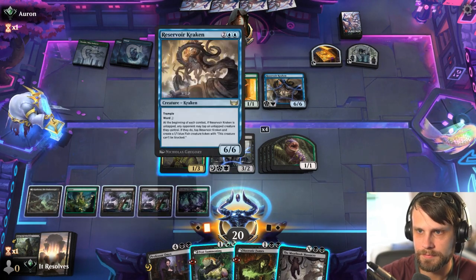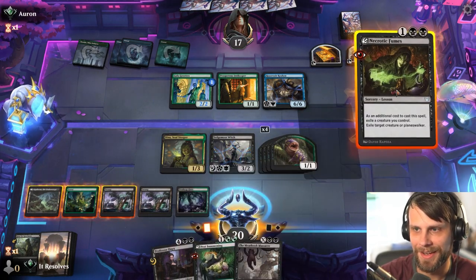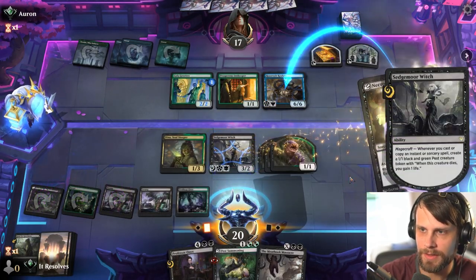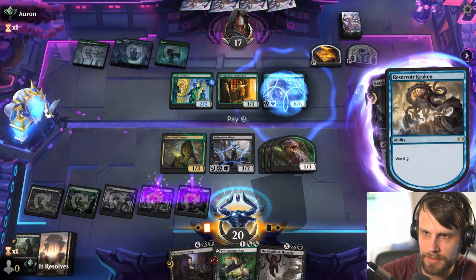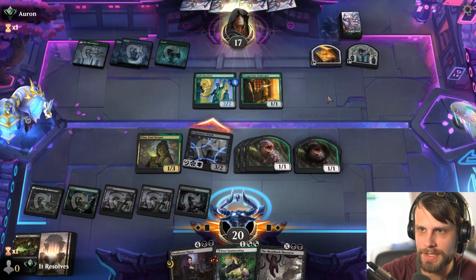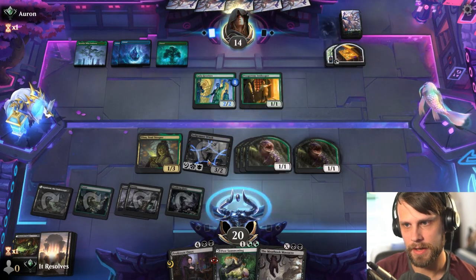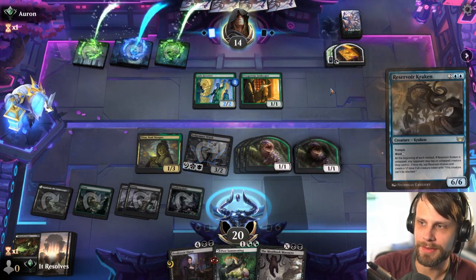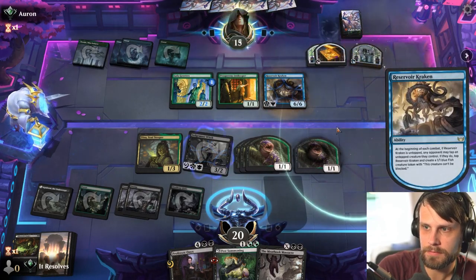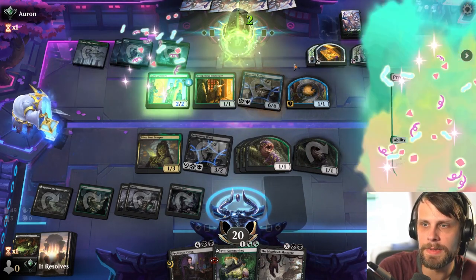I'm going to decline — this can't attack this turn so it doesn't matter anyway. The ward cost of two doesn't seem that difficult to deal with. We'll just throw away one of these guys. Resolve, autopick, perfectly fine. Let's see if they actually block now — I doubt it. What's nice is we just kind of replace the one-one we had before. I'll tap it this time, mostly because we're trying to keep the attacks going.